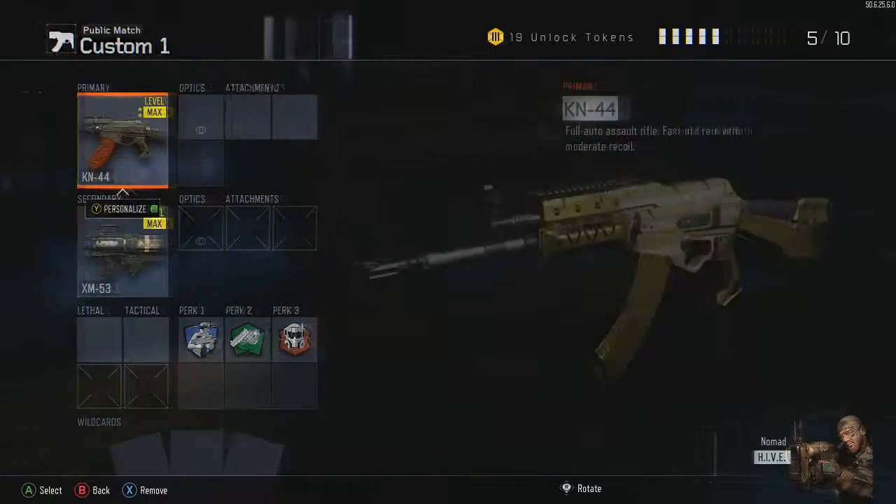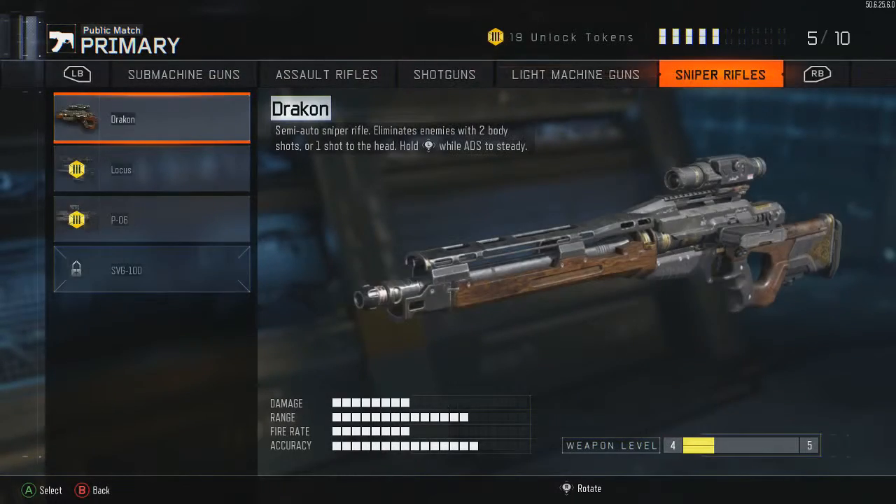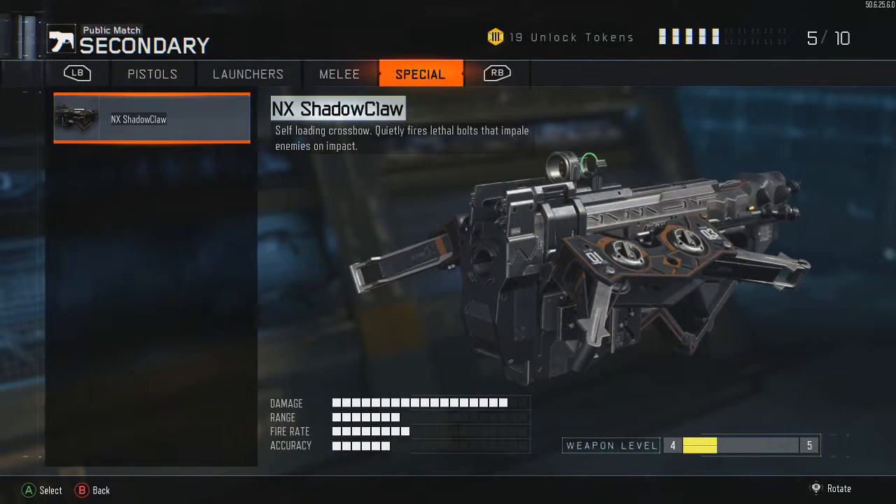So I have four more classes to get diamond. Four more classes — I have sniper rifles, pistols, melee, and special. Once I do those, I will have acquired the Dark Matter Camo.